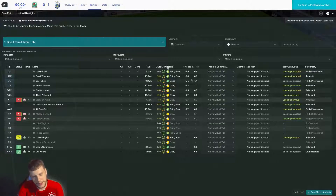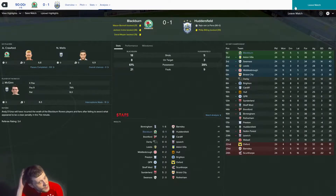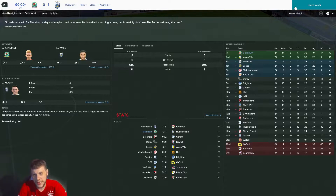Really frustrating 1-0 defeat — almost three times the shots, and the referee apparently robbed us of a penalty as well according to the stats. We're still two points in front of Aston Villa. Leeds have fallen off a bit more. Swansea are now the nearest rivals to Villa, two points behind us. So we're two points ahead of Villa, four ahead of Swansea, five ahead of Leeds, and six ahead of Middlesbrough.